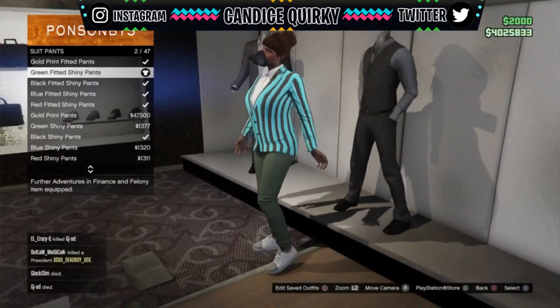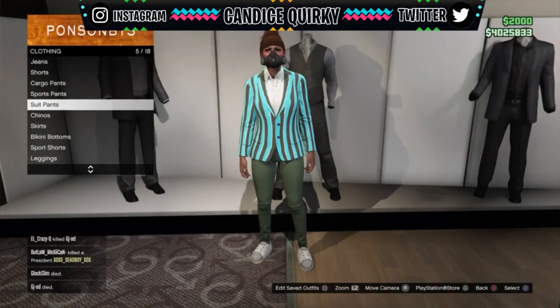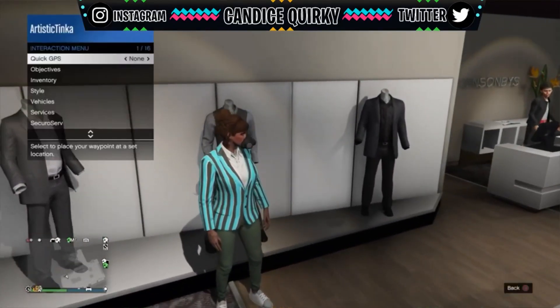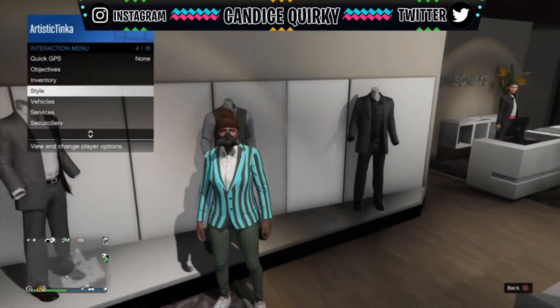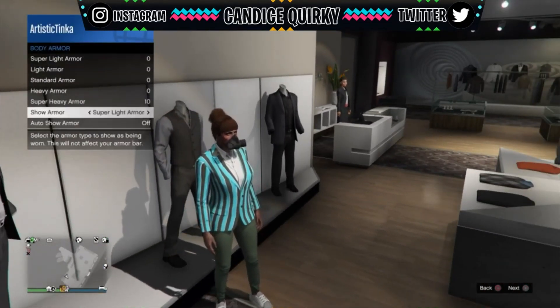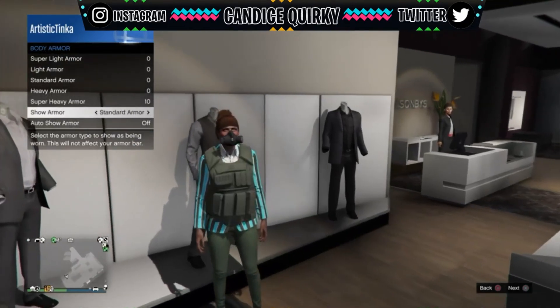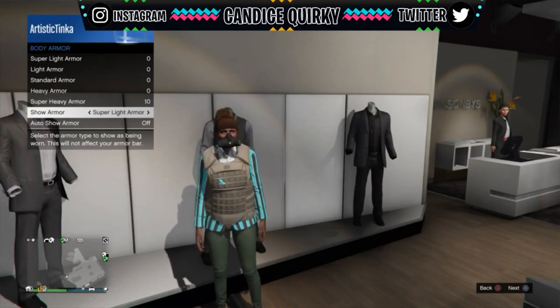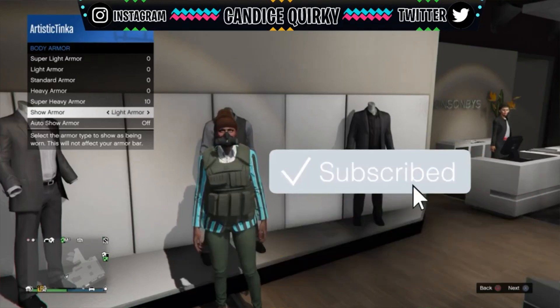After you have your suit pants selected, you want to go to your interaction menu, then go down to where it says inventory, then click on body armor, and scroll over where it says show armor. And there you have it — the rare and super awesome body armor.